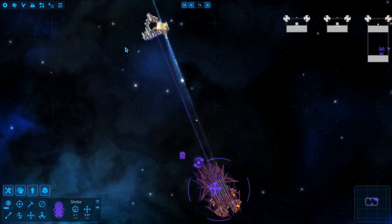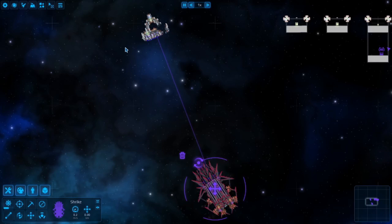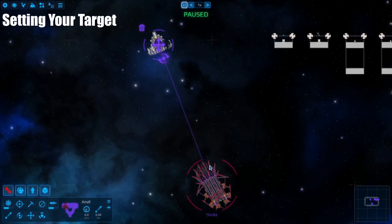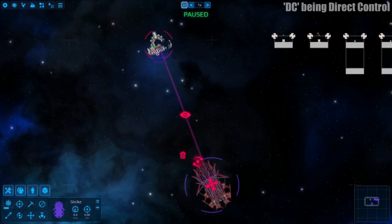A key part in successful railfanning is setting your target, or where you want your ship to fire at, which there are multiple ways to do. If your ship is already in an attack command or you're using direct control, all you have to do is right click the desired part to target it.